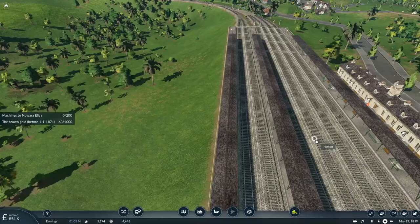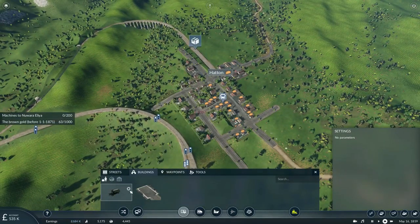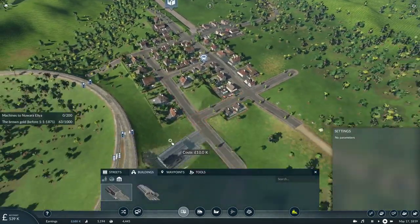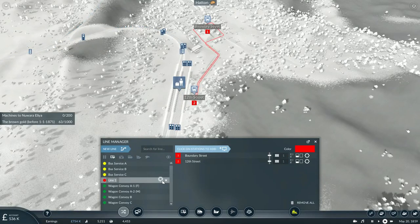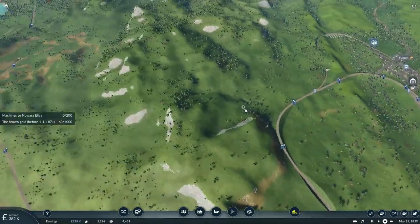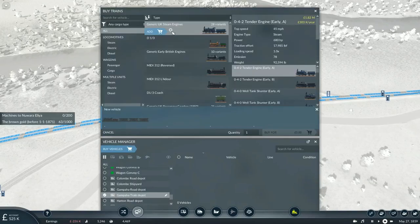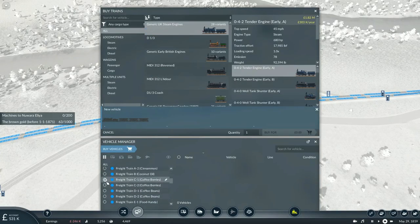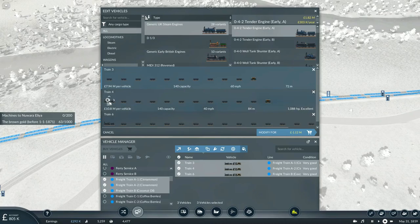The stations are all set up. Let's place down some bus stops in town and set up another carriage route. This will be Bus Service D, yellow. We'll operate four of these stagecoaches to serve the town's station. With the delivery of these new engines, I could replace many of these aging locomotives with that new type.